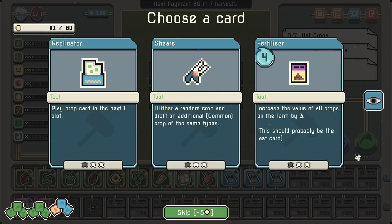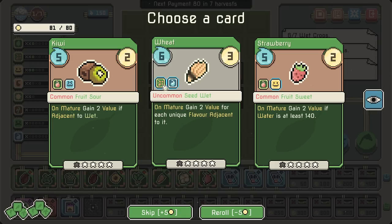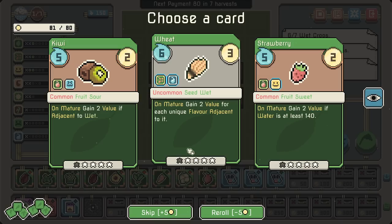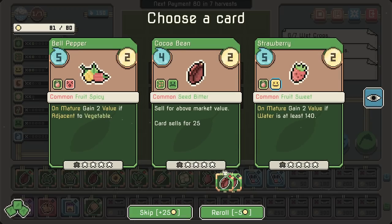Play the crop card in the next one slot. I'll go for the fertilizer — we'll want to put that at the end. Wet seed. We're currently at one for wet. Two value for each unique flavor: sweet, sour, bitter, spicy. We kind of have a little bit of all of those things going right now — that could actually be a pretty good angle to go for.